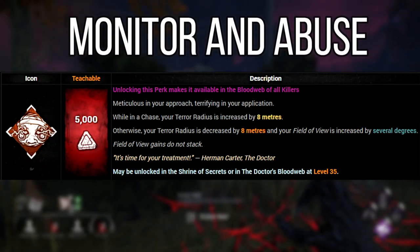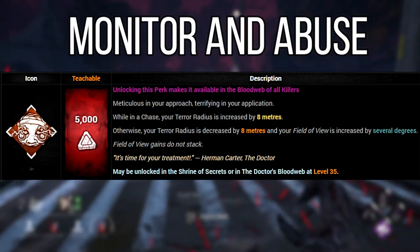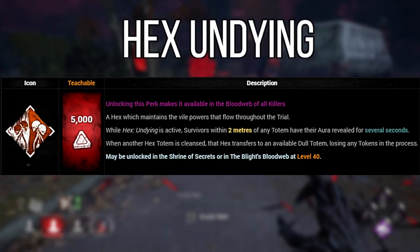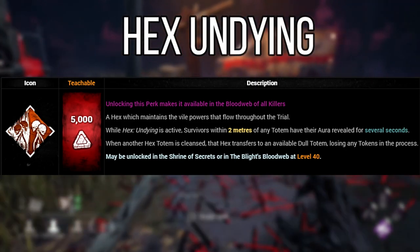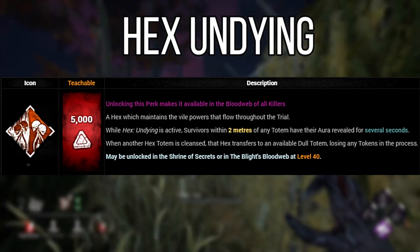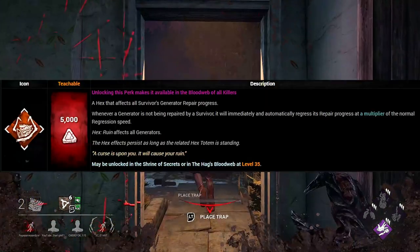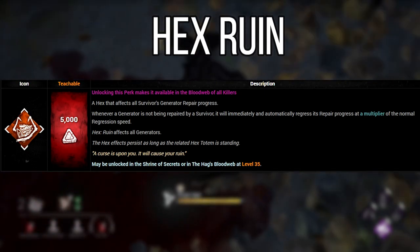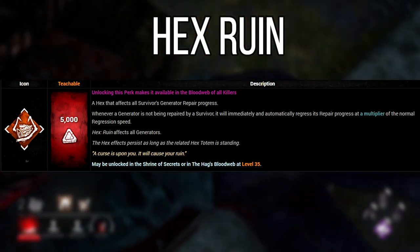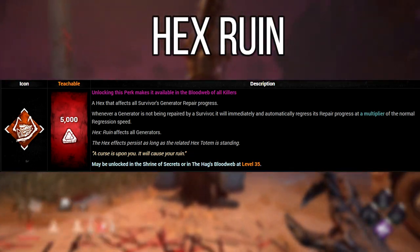Monitoring and Abuse is a good perk to have with the Hag because she already has a reduced terror radius, so reducing it further lets you sneak up on survivors giving them less time to react. Hex Undying is also recommended — if a Hex Totem is cleansed, this perk takes the hit first and deactivates, leaving your other Hex Totems intact for a bit longer. If paired with Hex Ruin, this gives you quite a bit of breathing space to concentrate on keeping survivors off gens and saves time on kicking for regression.